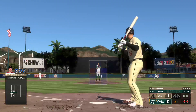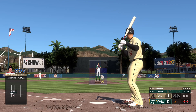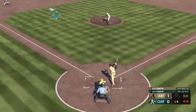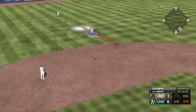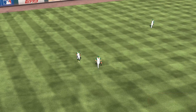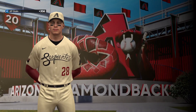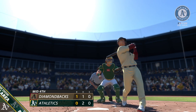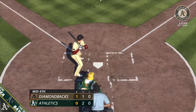Pavin Smith stands in now for the Diamondbacks — grounded out his first time up. Popped up — no trouble here, puts it away for the out. And that is that — D-backs get one on the solo jack. It's now 1-0. This is A's baseball on The Show, Bay Area.